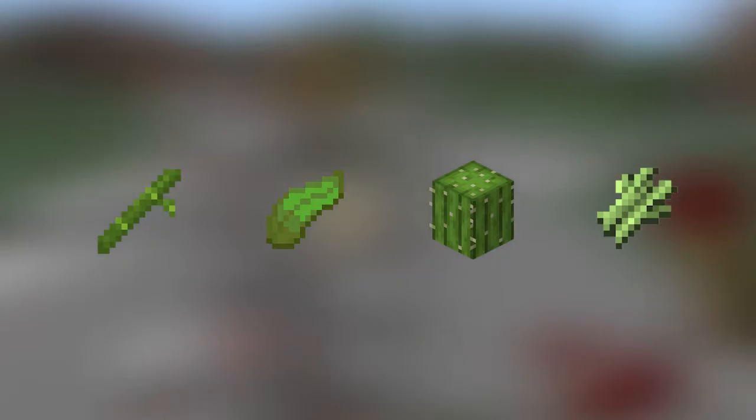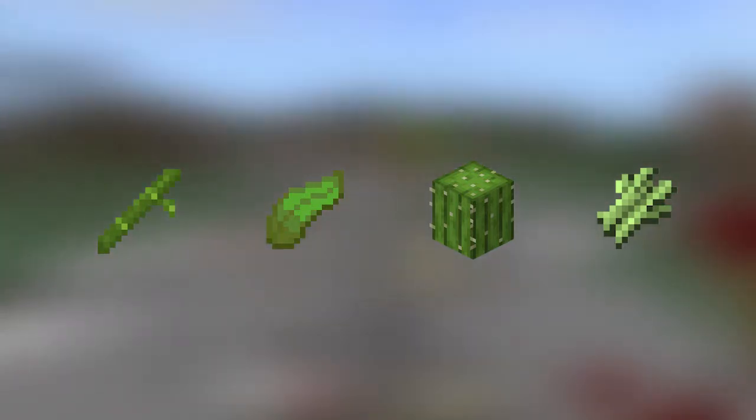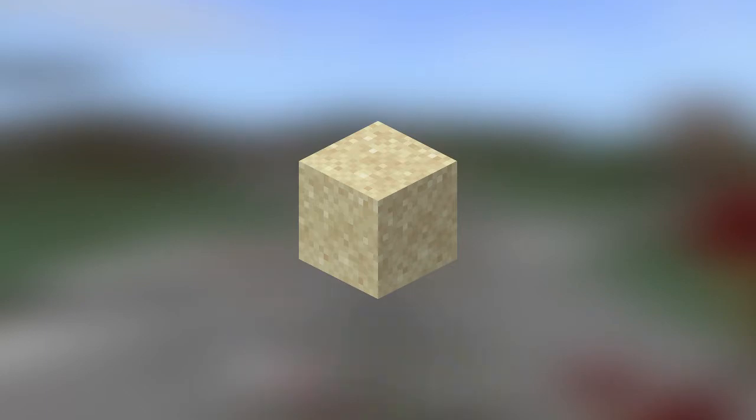Sugarcane is an exception. For the designs showcased today, Cactus, Kelp, and Bamboo have very similar designs, and Sugarcane is a little different, so we will cover that last. For the first three plants, we Zero-Tick them by displacing sand underneath them, and the setup is pretty simple.